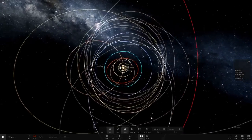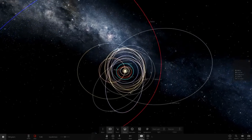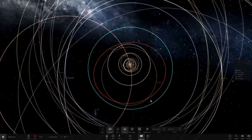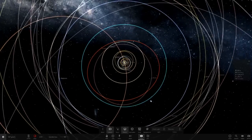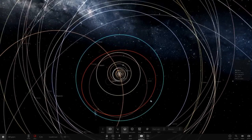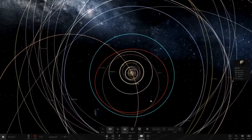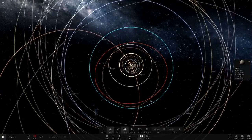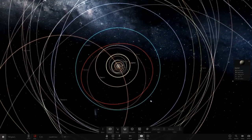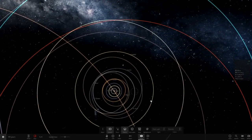Look at all this wobbling going on — but honestly, nothing is getting tossed out of the system, which is quite interesting. Maybe the system could work with everything being the mass of Jupiter. If everything was a Jupiter mass, it would sort of even things out, because normally Jupiter bullies everything around. But if everything else is the same mass as Jupiter, it prevents that — it makes them all equals.